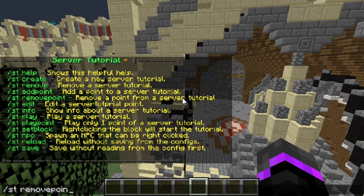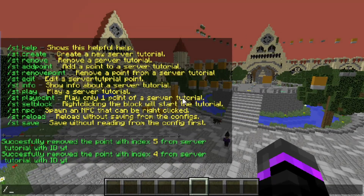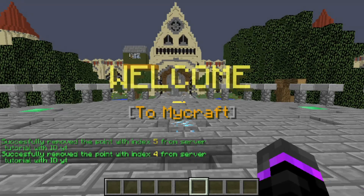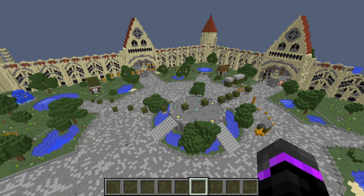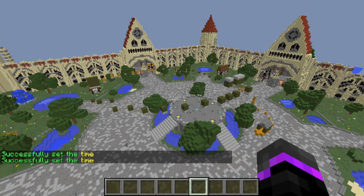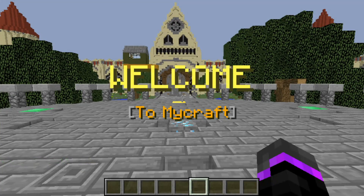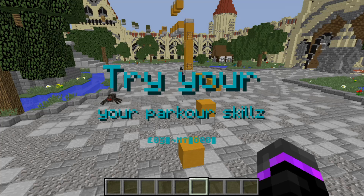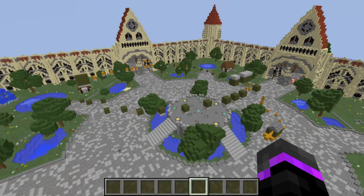I actually don't want points four and five, so I'll remove them with 'st remove point yt 5' and 'yt 4'. Now let's do 'st play yt' to see everything together — welcome to MyCraft, then the second point, then the third. It's a little fast so I'll edit point two with 'st edit yt 2 set time 5' so each point stays for five seconds. Now 'st play yt' again — welcome to MyCraft, stays for five seconds — it looks awesome!